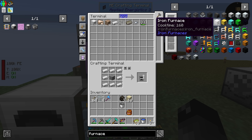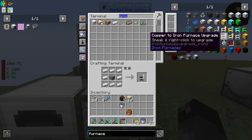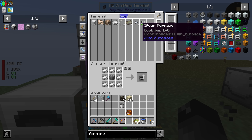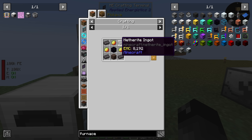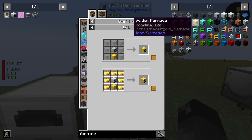The iron furnace has a cook time of 160 ticks, so that's 8 seconds per item. The golden furnace goes to 120 ticks. The diamond furnace is 80 ticks. The emerald furnace is 40 ticks - that's 2 seconds per smelt. The crystal furnace is the same. The netherite furnace goes to a cook time of 5 ticks, which seems pretty awesome, but we need 4 netherite for that. That'll be a future thing. For right now we can go ahead and make these upgrades.